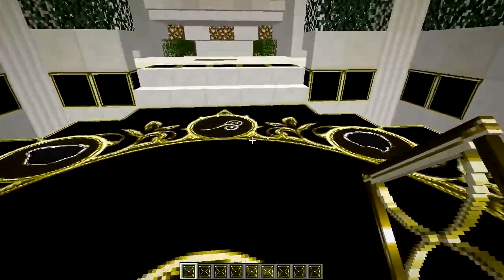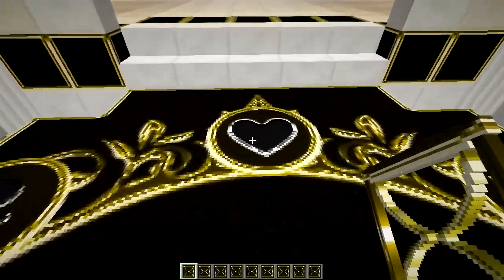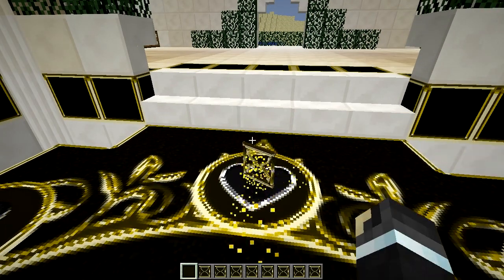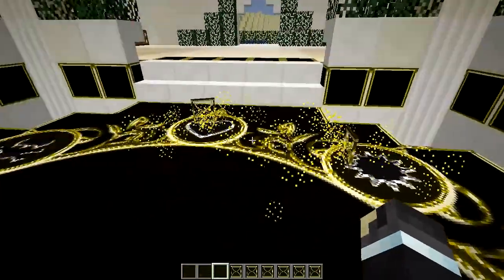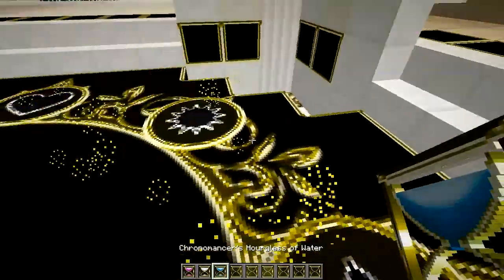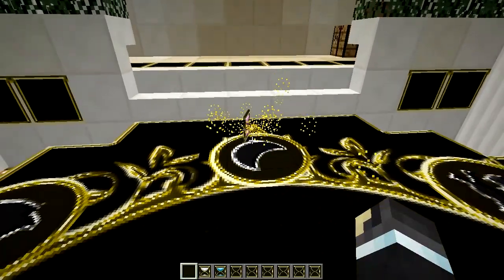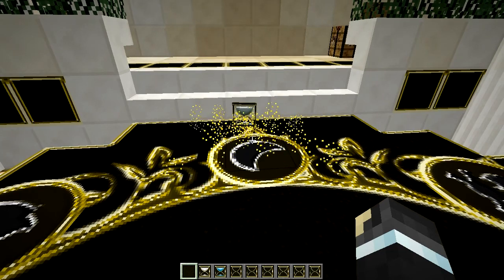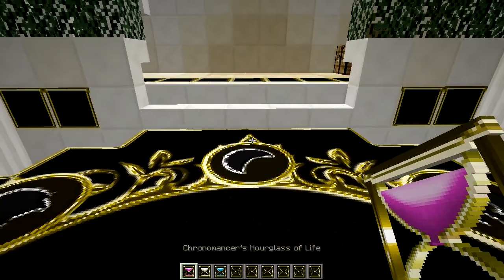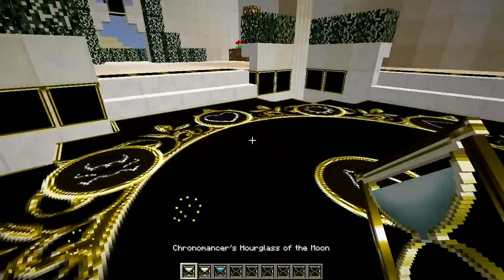Stand near the element you want and throw the Hourglass into it. Let's throw one into every element at once. You can see the particle effect going on — around 10 seconds later they will transform into Elementalized Hourglasses. We now have Water, Light, Life, and so on. And if you want to change the element, you can throw it onto a different Compass phase to get a different element. For example, throwing it again changes it — and it changed into Lunar.